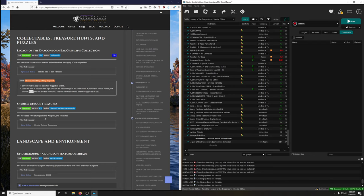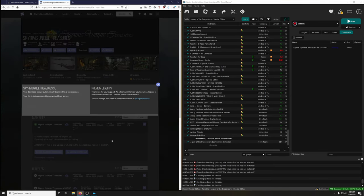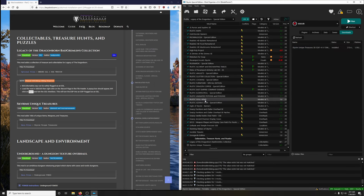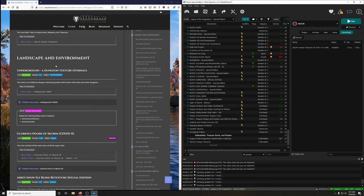Now we're going to do Skyrim Unique Treasures — this mod adds hundreds of unique treasures, weapons, and collectibles. Download the main file and do not extract the BSA. That wraps up this video. In the next video we're going to move on to landscapes and environments. Hope you're enjoying the process and entering a satisfying flow state — see you in the next video!